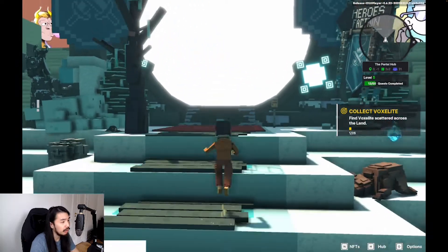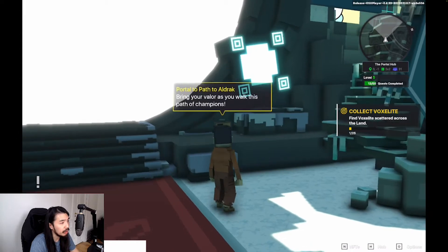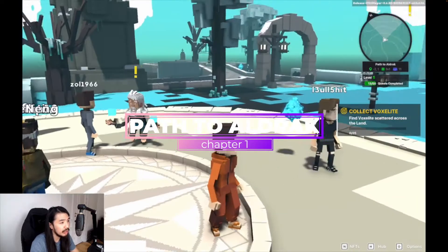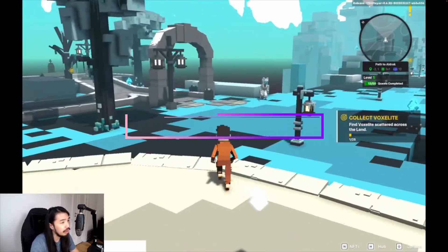To get to Path to Eldrack, you have to come to the Heroes Faction in the portal hub. Looks like we are back to basics today. Collect Voxelite, 25 of them, and point of interest — two out of the three.